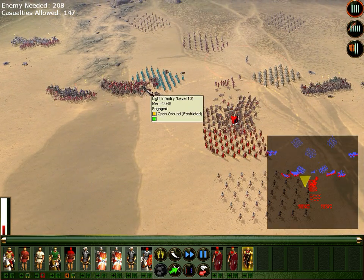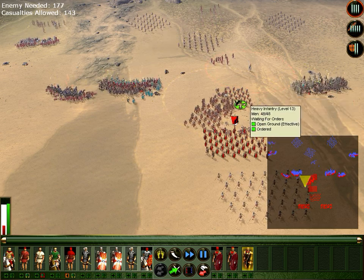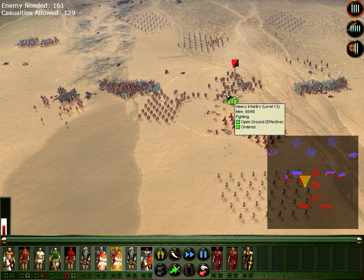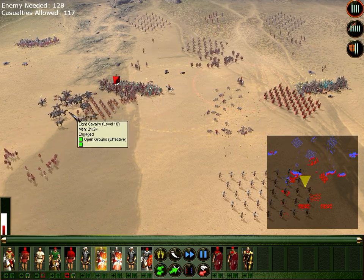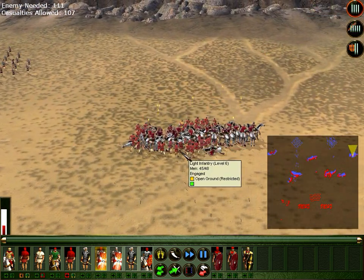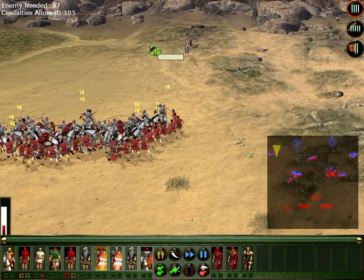These guys are already done. Send these guys first against the cavalry and then we send these guys. Two there actually. They are attacking. Go help. My cavalry is doing fine. They are still alive — well, they took some damage.